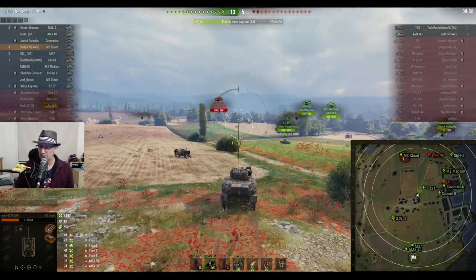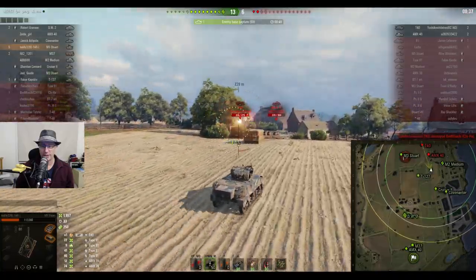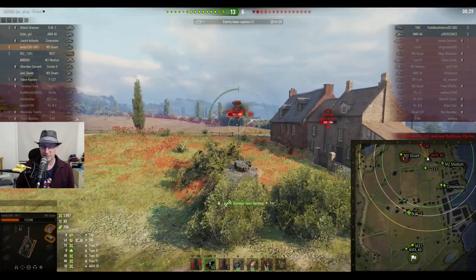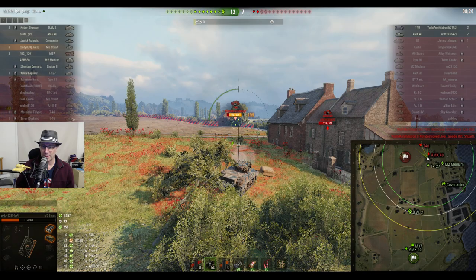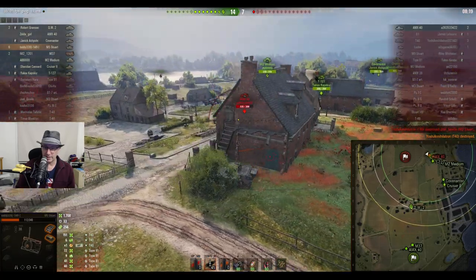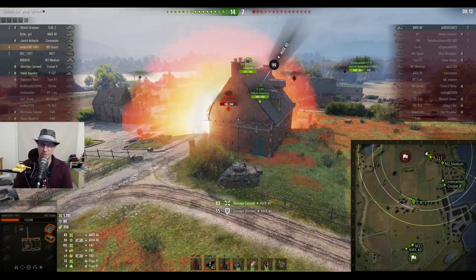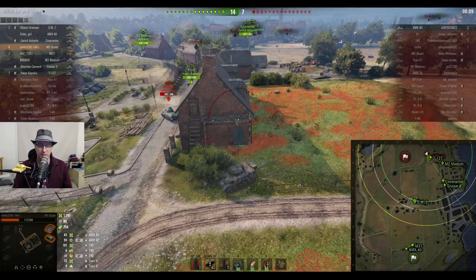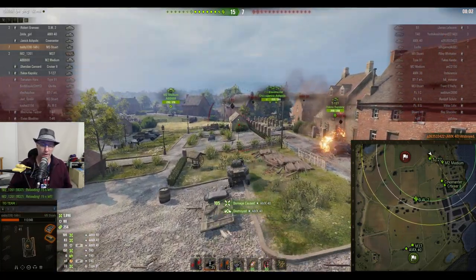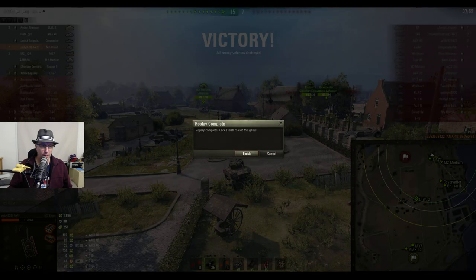The AMX 40 looks like he's not going to leave at all. They go straight for the French tank - the Chi-Ha unfortunately gets killed. The T40 is right on the red line. Toddy puts a few shots into the T40, waits for the gun to reload, and now the AMX 40 is his next target. He bounces a shot from the French light tank, but plenty of other tanks are shooting the AMX 40 as well. Toddy gets him from behind, picks up his seventh kill, and confirms the win fifteen to seven on Fisherman's Bay.